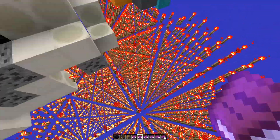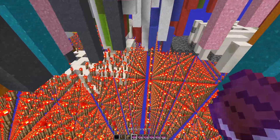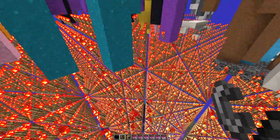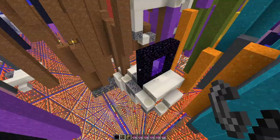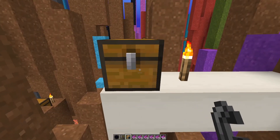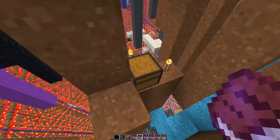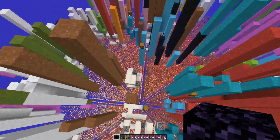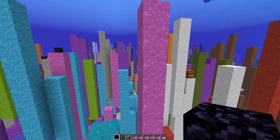There's a bunch of redstone torches here, and it's really laggy. Oh my gosh, that's a lot of redstone torches. There's some starter chests, but I can't open them. Let's explore — there are redstone torches at the bottom and floating structures, but it's lagging really badly.